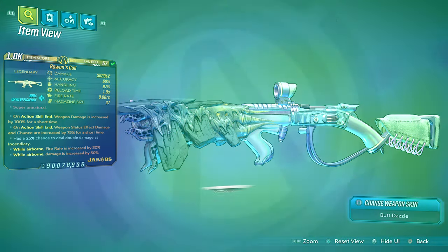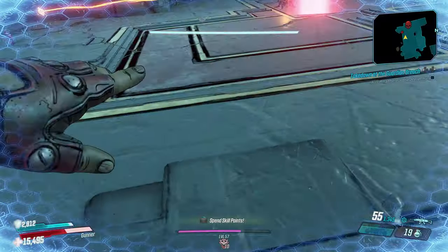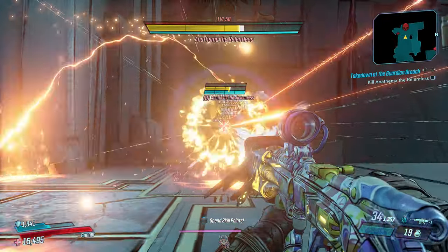I put more than 4 anointments — I put 15 anointments on this Rowan's Call. While airborne: fire rate, damage, accuracy, handling, ASE, action skill end, projectile speed, splash damage, weapon damage, grenade on action skill, cooldown rate, and elemental damage for every single element — radiation, corrosive, fire, shock, and cryo. Plus elemental chance. As soon as I come out of Iron Bear, all 15 anointments are ready to go.